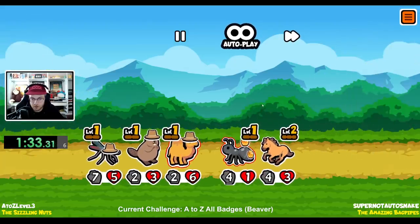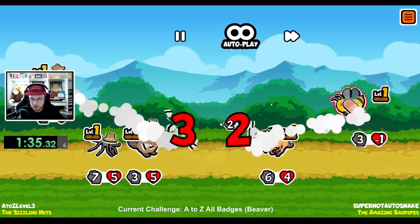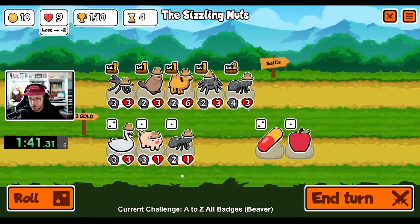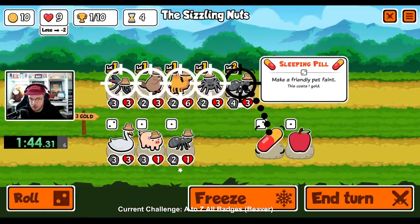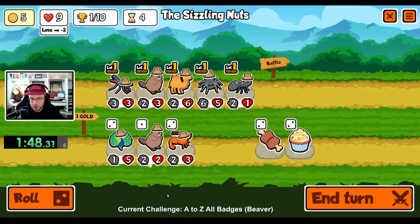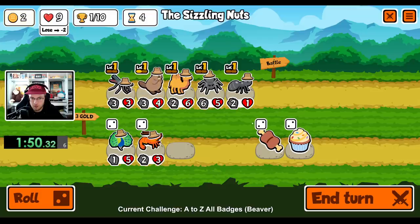Give me something to get a giraffe. Not great. And we draw. Sloth is not part of the percentage. I don't want this to really hit anything, but I guess I'll pill it. I guess I'm keeping a spider around. There's a beaver.